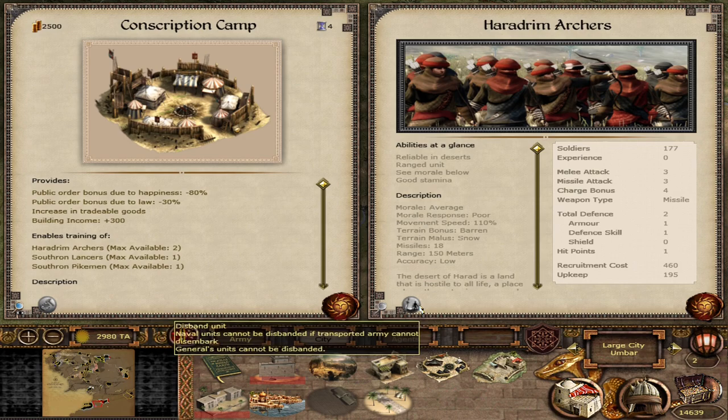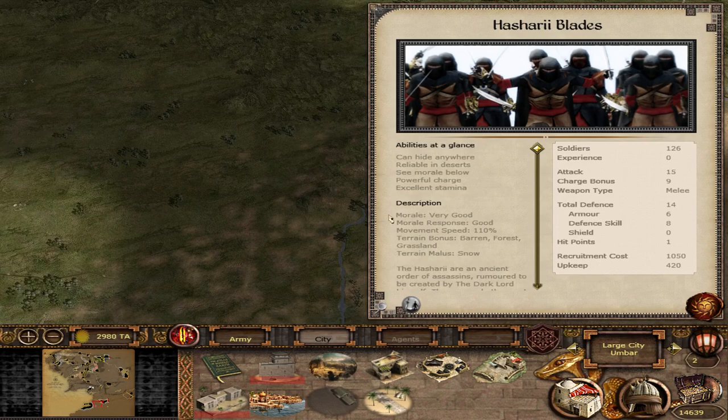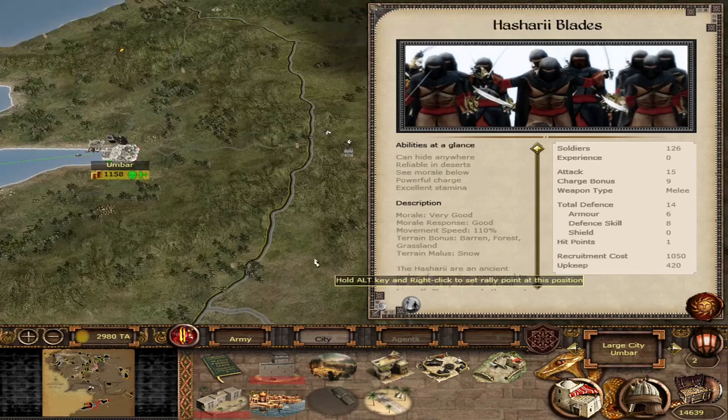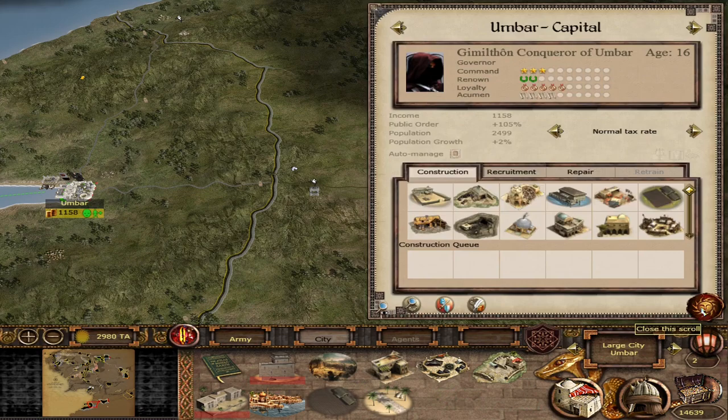Once you upgrade the building in Harad you get the Barracks of True Sons, which removes the public order penalties and the economic penalties, giving you two free upkeep. You also gain an additional unit — from Harad you get the Hashari Blades, a battlefield assassin unit: hide anywhere, high attack. I'm not going to go in depth on conscription units until their respective videos, but I'll give a brief overview of what you can get and how they fill out the roster.